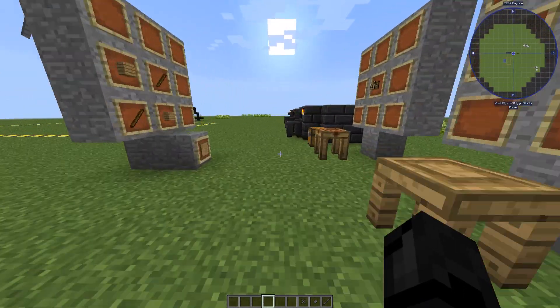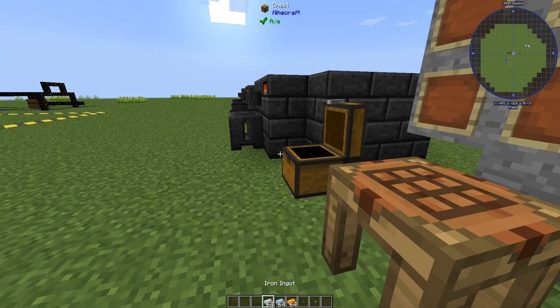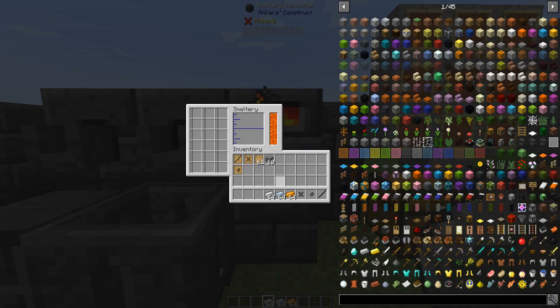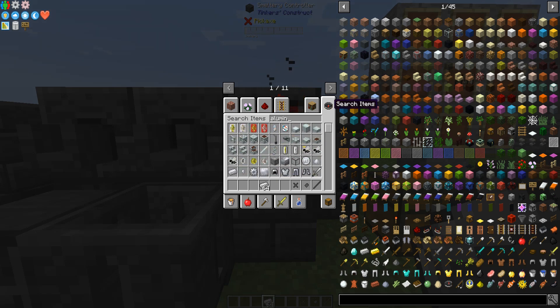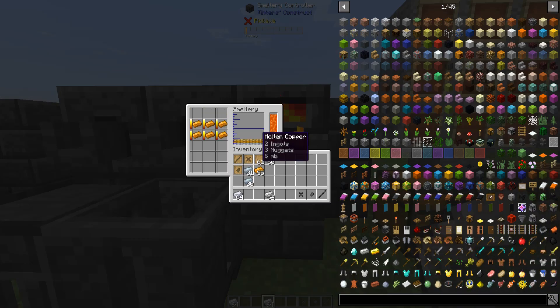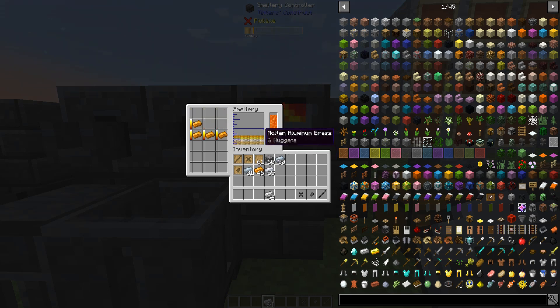Now we're going to move over to the tool forge. What a lot of tutorials don't mention is that you need to make a certain type of metal to actually be able to smelt the castings. To make that metal, you're going to need copper and aluminum — not tin, it's aluminum. So you're going to grab aluminum ingots and put in your copper — we're going to put in nine — and then put in your aluminum. When you put that in, you're going to get aluminum brass. Aluminum brass is what you need to make the castings; if you do it with anything else, it's not going to work. That's what I was having trouble figuring out — you need specifically aluminum brass.